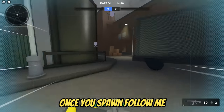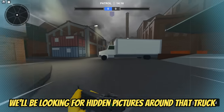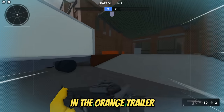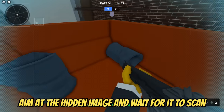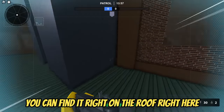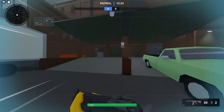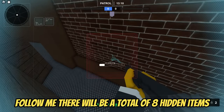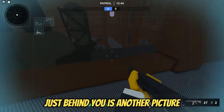Once you spawn, follow me and run all the way forward to find the white truck. We will be looking for hidden pictures around that truck. We have the first one right behind the truck in the orange trailer. Aim at the hidden image and wait for it to scan. As a second hidden item, you can find it right on the roof.